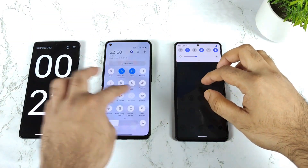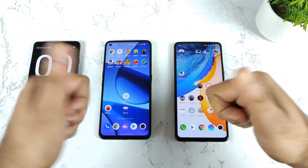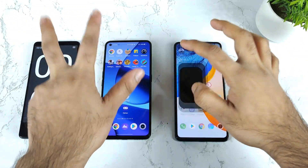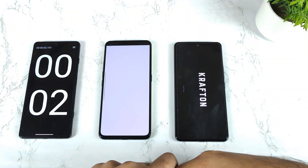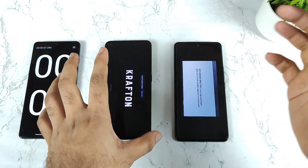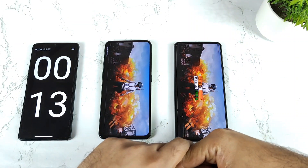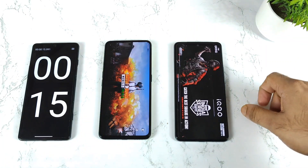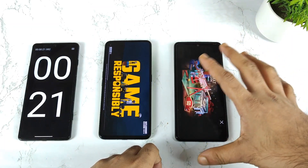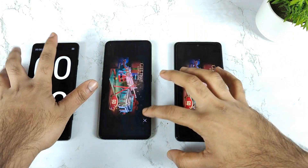Now let me turn on the GT mode. GT mode is on successfully without any issues. All apps are completely cleared. Let's start — 1, 2, 3. Let's see if using GT mode can improve the speed or actually decrease it — that's really curious. Both phones are opening, and the iQOO 7 is again at 18 seconds. The Realme GT Neo2 took about 22 to 21 seconds. Not bad, pretty close and pretty fast.